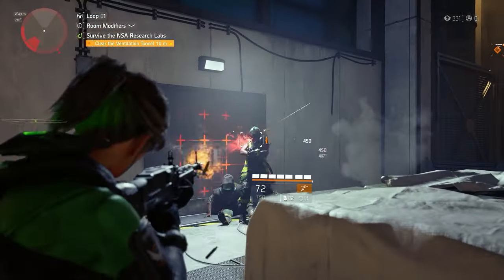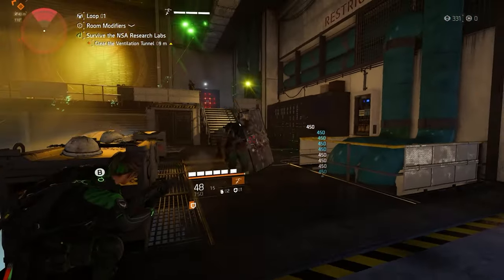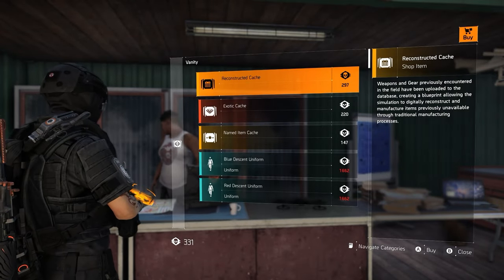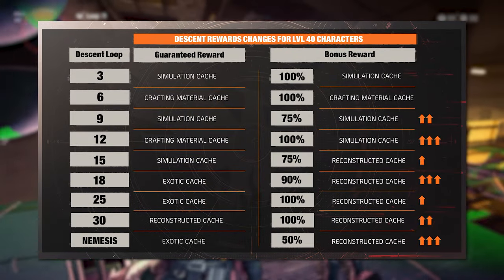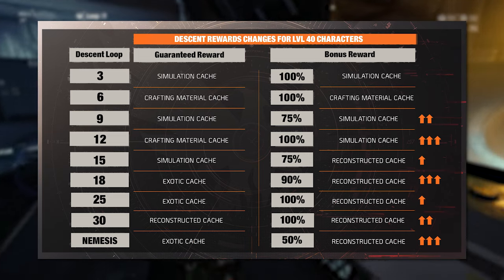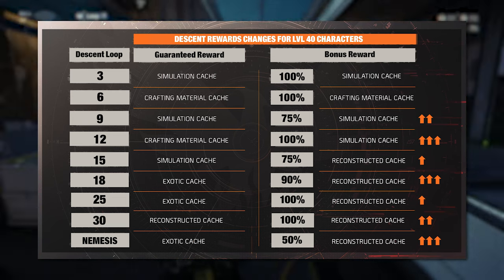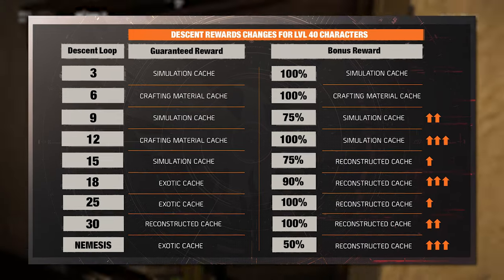The easiest way to get reconstructed caches, thanks to changes made with Project Resolve, is to save up your NSA currency earned from playing Descent mode and purchase reconstructed caches from Wall-E at the castle. The drop rates for caches in Descent are: a 50% chance to get a reconstructed cache every time you clear the Nemesis, a 75% chance at loop 15, a 90% chance at loop 18, guaranteed at loop 25, and two guaranteed at loop 30.